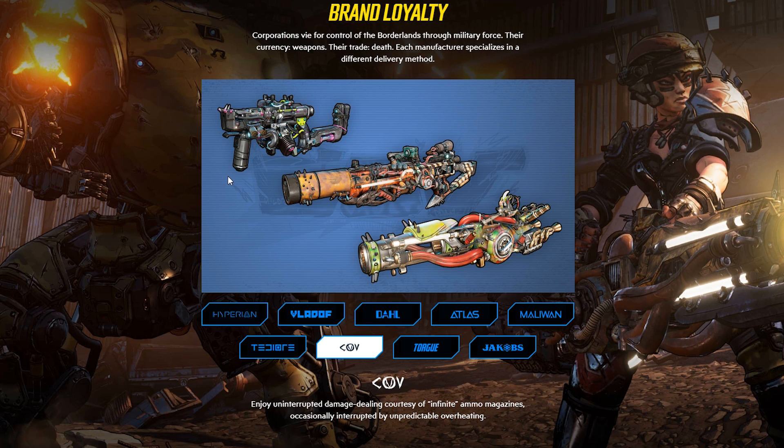Now onto the crazy new weapon type — it looks like Eridian tech. You can see these crazy futuristic, sci-fi-like guns. The key word in the description is 'infinite.' In Borderlands 1, Eridian weaponry had infinite ammo, and that leads me to believe these are probably Eridian weapons. As for the overheating mechanic, that is new, and I hope it doesn't take away from the weapon too much. But we'll have to wait and see.